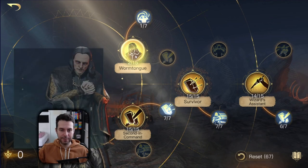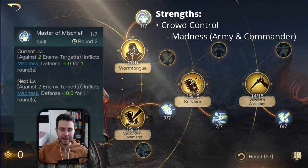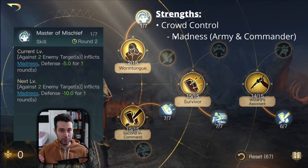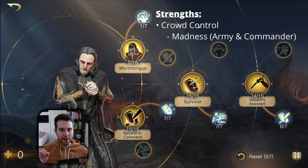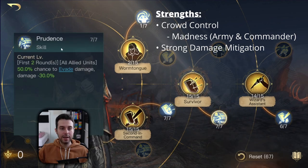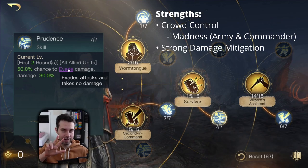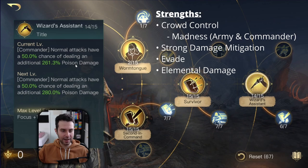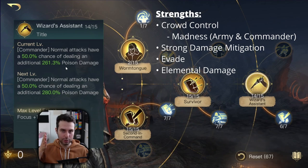Let's quickly summarize Grima's strengths and weaknesses. His number one strength is by far his madness skills — Wormtongue and Master of Mischief — providing commander and army madness on a regular basis every three rounds. He is the only commander in the game capable of doing that, and a very nice counter against glass cannons. His second strength is strong damage mitigation with Survivor and Prudence, and Prudence also has evade built in — giving him his third strength of evade. His last strength is elemental damage with Wizard's Assistant, breaking through high defensive stats to deal damage directly to the enemy's HP.